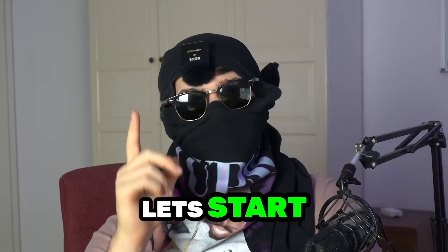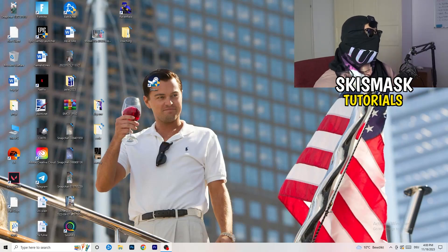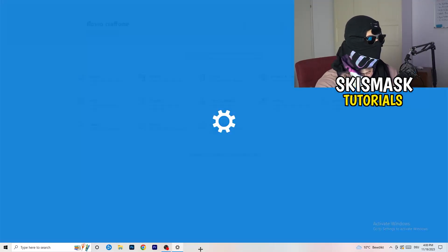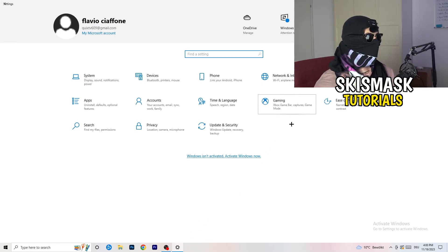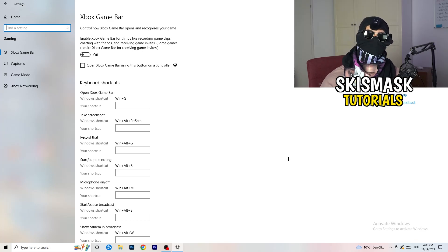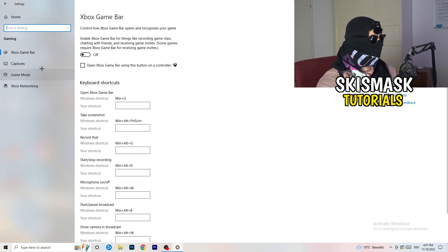The first thing is really simple. Go to the bottom left corner of your screen, right-click or press your Windows key, and open Windows Settings. Go to Gaming, then Xbox Game Bar, and turn it off. It causes a lot of trouble especially for low-end PCs. You don't want anything running in the background affecting your performance.